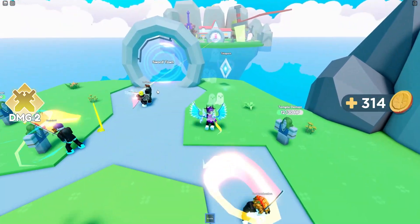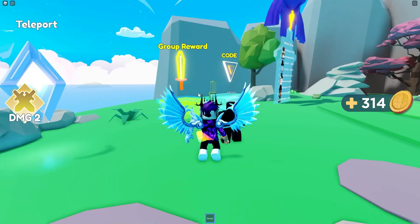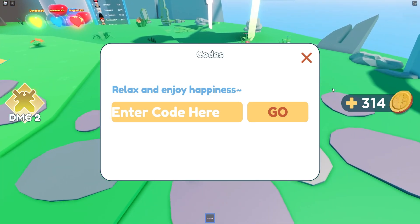So if you do not know about Anime Artifacts Simulator, to claim codes what you guys are going to want to do is go over here to the spawn area, go to the code menu, click on E, and then the code menu will come up. So these are in no particular order, let's just get into it now.